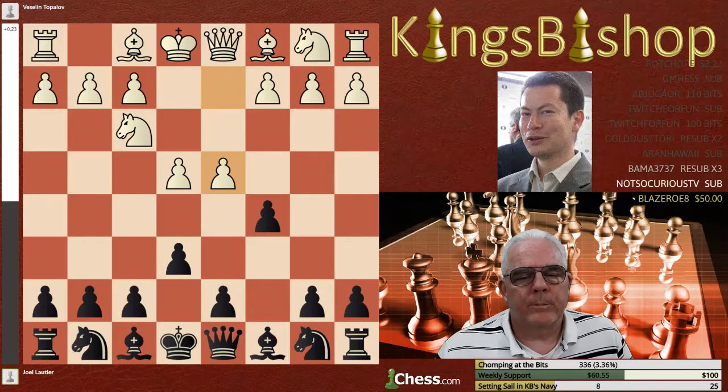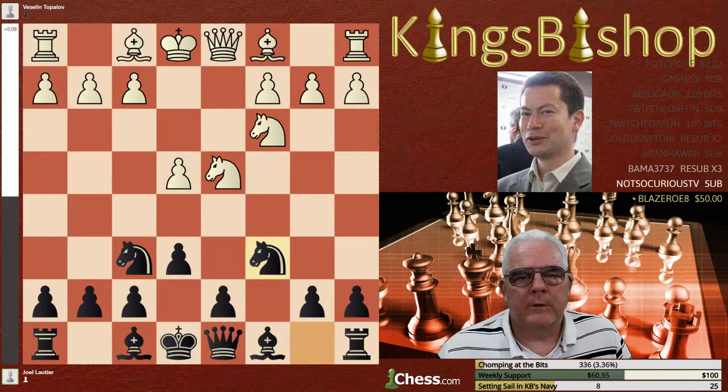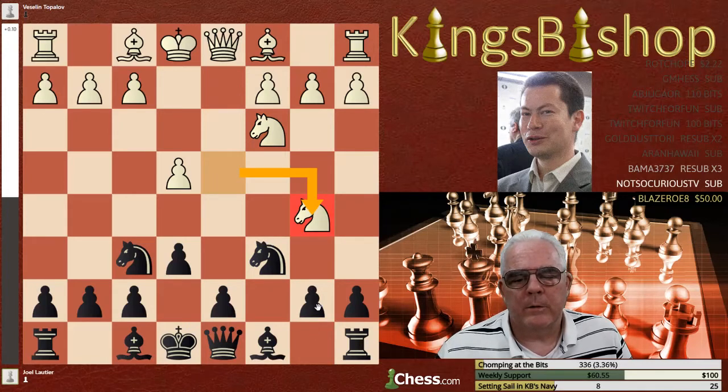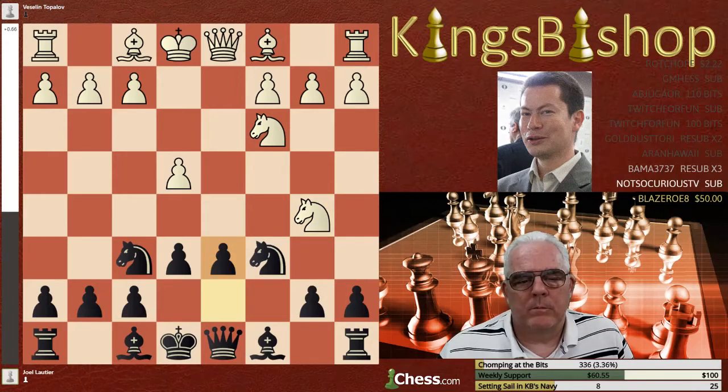The opening moves: pawn to E4, pawn to C5, knight to F3, pawn to E6, knight to D4, pawn takes pawn, knight takes pawn, knight to F6, knight to C3, knight to C6. Then an interesting move — knight to B5, a very bold move. I'm not sure what this variation is called; I think it's the Taimanov variation. But pawn to D6 is played, and bishop to F4.